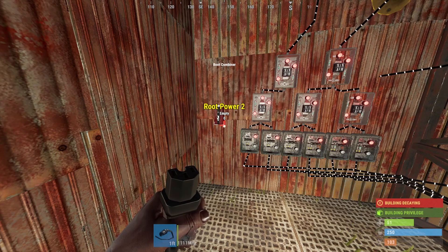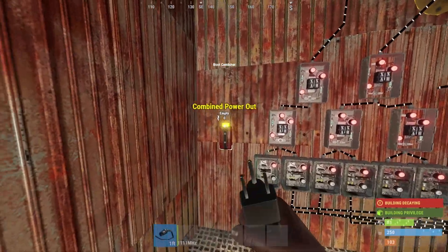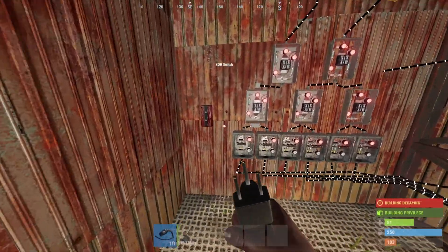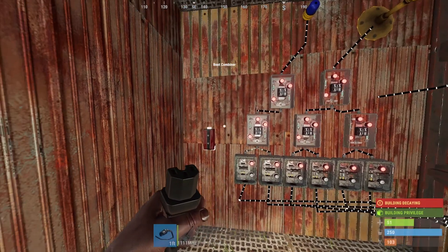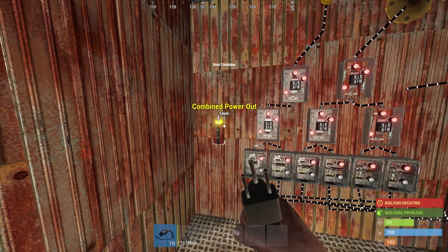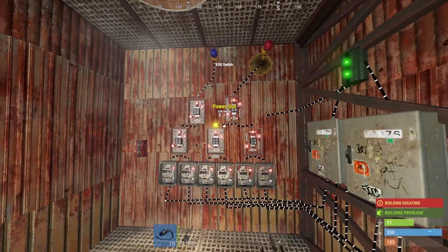You can add multiple batteries into a root combiner so you can pump out more than 100 power — like 500 power out of one. You can do a whole bunch of stuff, but unfortunately switches can't be put into the input of a root combiner. I'm not sure why that is, but I've put through an idea for the devs to check out, so maybe it'll be added soon. It's only with switches that everything else works, which is kind of strange. That's why we have to do it this way with the XOR switches.